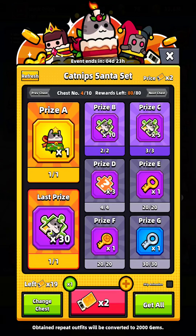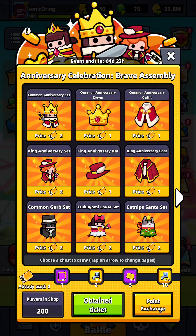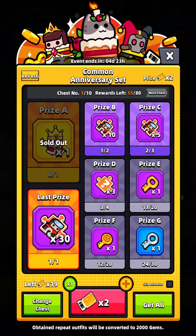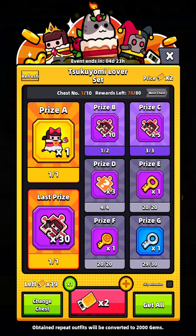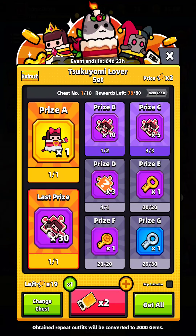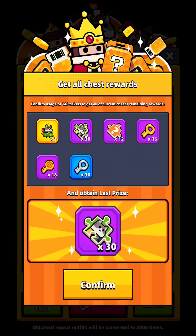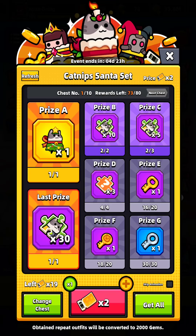If I press refresh, the chest changes. I don't want catnip — can I change to anything else? Yes I can. This one, this one, or the usual one — sold out, that's fast. This is the last prize I want to get. Let's try 'get all.' You need 146 Decad components — I need to purchase more.